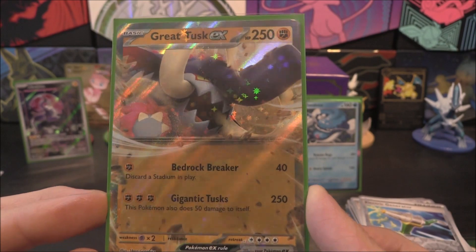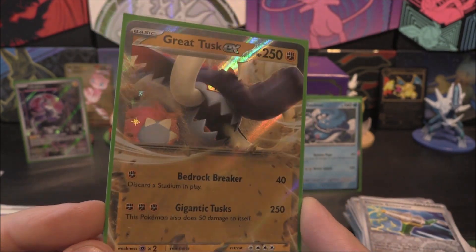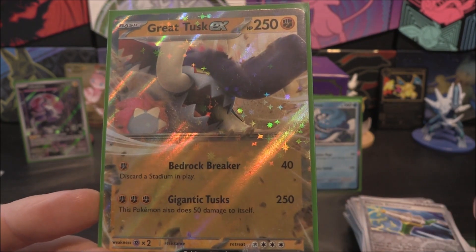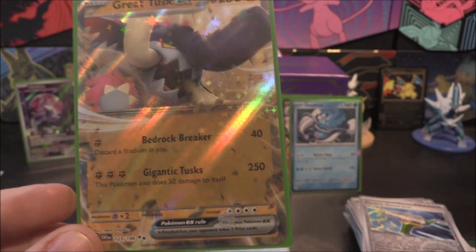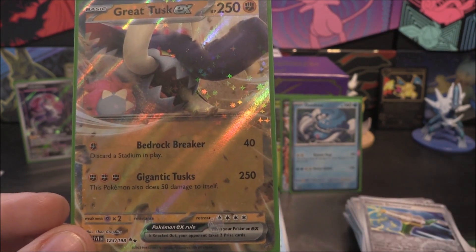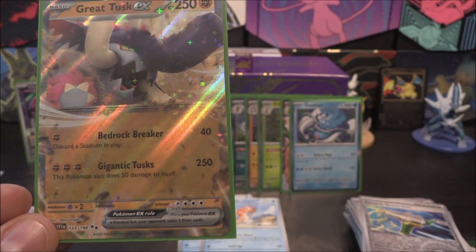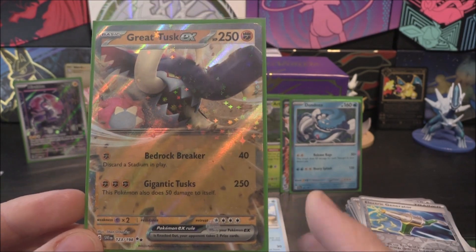This is definitely one off my list - this was part of the deck I want to construct. I want to do the Fighting deck and I wanted Great Tusk to be in it. The fact that you can discard the Stadium is pretty cool. It's a nice little extra - you're doing 40 for one energy. If I'm going against Miraidon or any Lightnings, it's going to be double damage because of weakness - so that would be 80. And 250 is pretty devastating.